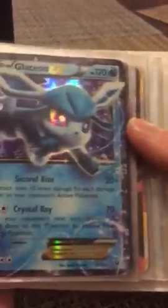Now we're going to look at our EXs. Got a Mega Swampert EX, Mega Charizard EX, Charizard EX, Wailord EX — has a lot of HP, 250 HP and it's just a regular EX — Glaceon EX, and Flareon EX.